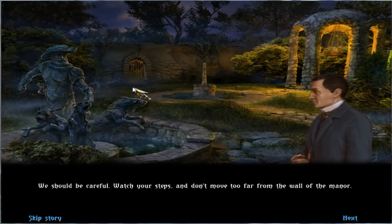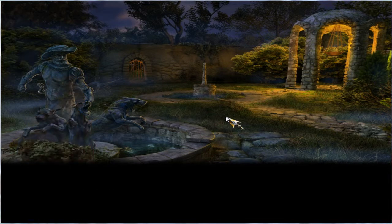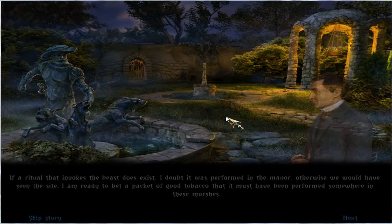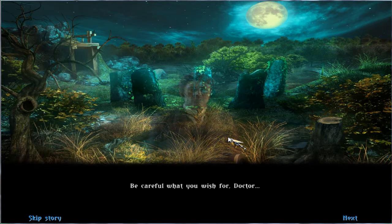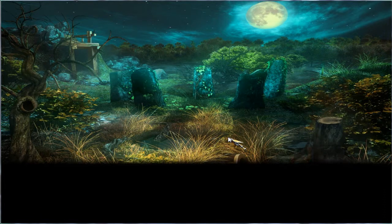We should be careful. Watch your steps and don't move too far from the wall of the manor. What, in your opinion, will we find in these treacherous swamps, Holmes? If a ritual that invokes the beast does exist, I doubt it was performed in the manor — otherwise you would have seen the sight. I am ready to bet a packet of good tobacco that it must have been performed somewhere in these marshes. Okay, here we go. I will be damned if this circle of standing stones is not the very location of the ritual. Be careful what you wish for, Doctor. We are getting closer, my friends.